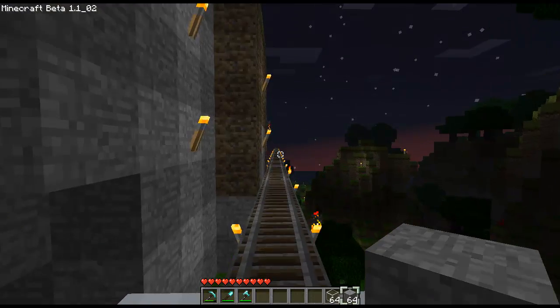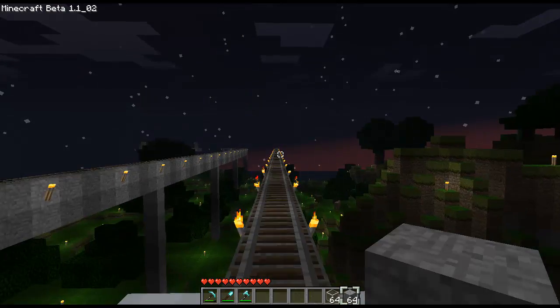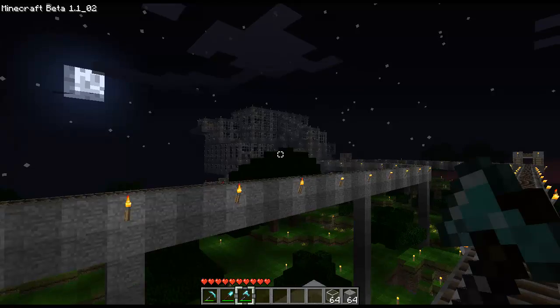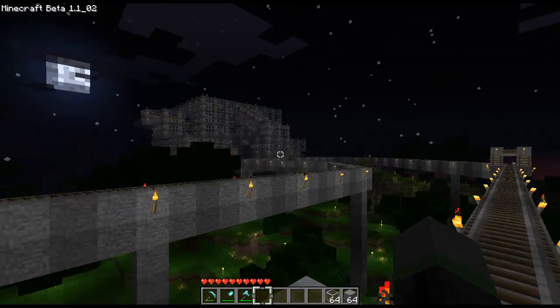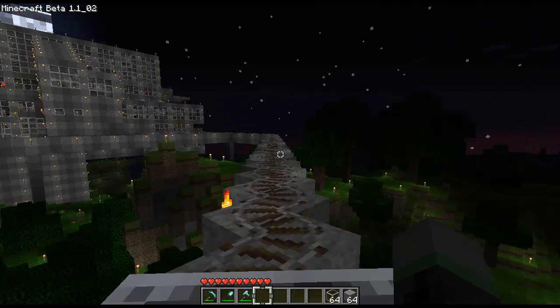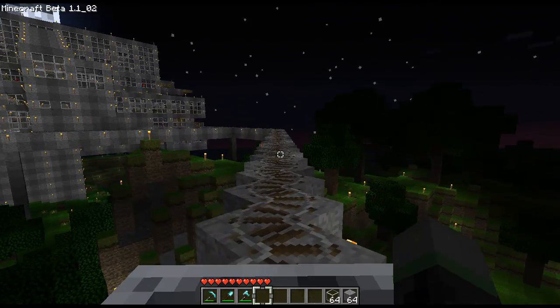I'm going to skip that station and go straight on to Central Valley Junction, which I think is a bit more interesting. Central Valley Junction is supposed to be the hub of the whole line. You can see it right over there — that's a big blob of stone, glass, and torches. I'm going to arrive here.